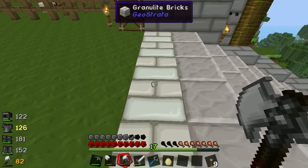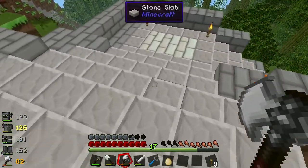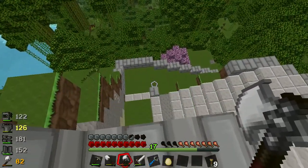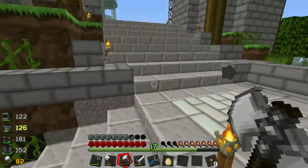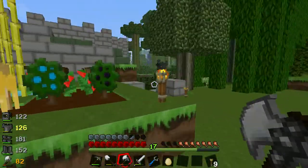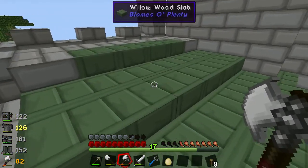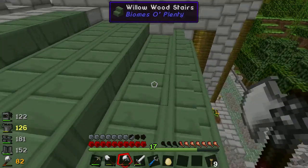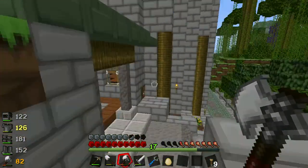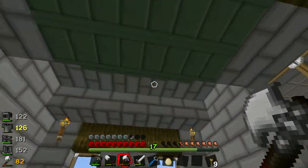I've been playing with more of the GeoStrata stuff — this is granulite. I quite like how it looks with the stone slabs, so I've been using it down here. The rest of the causeways still needs work. Up here we have a bit of a roof now made of willow wood, found in the Mistcraft world. It looks really nice; I quite like the green effect. I'm making green the color of the castle.